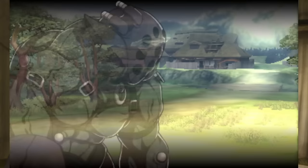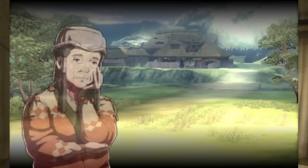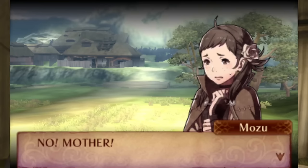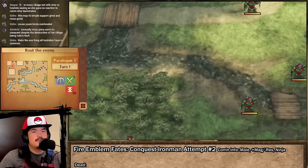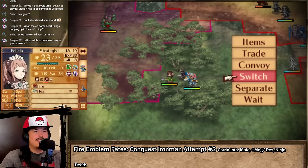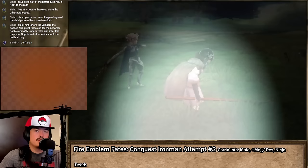Before trying the infamous Conquest Chapter 10, we travel to a small village besieged by the Faceless. The only survivor is a village girl named Mozu. Corrin's dead-mother sense tingles, so he rushes to the scene to rescue this new Fire Emblem protagonist. After we recruit Mozu by sharing dead-mother stories, I spend the rest of the paralogue training her with dual strikes since she can't deal any damage herself. Although she starts weak, her enhanced growth rates and unique class set can mold her into the most reliable final boss slayer for the endgame.